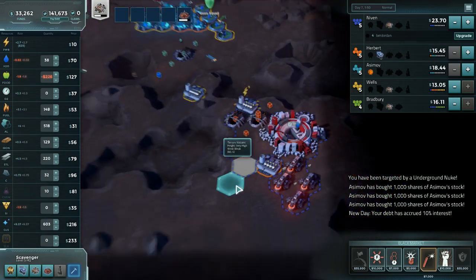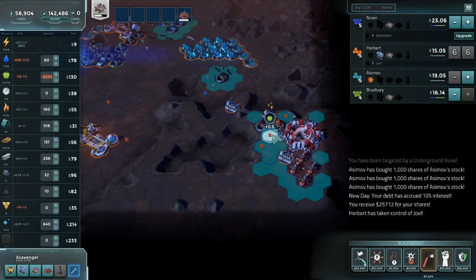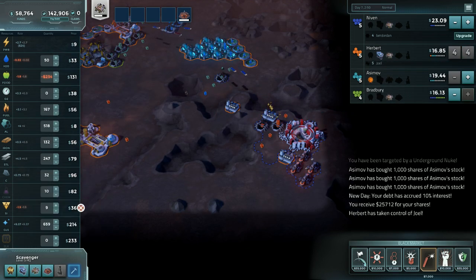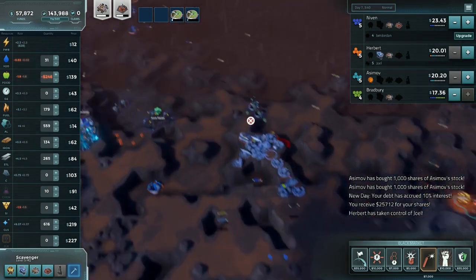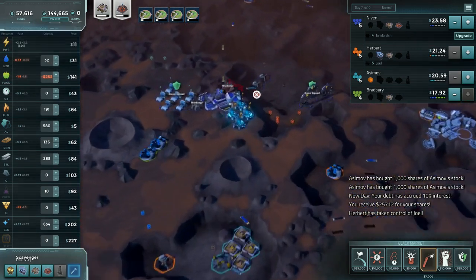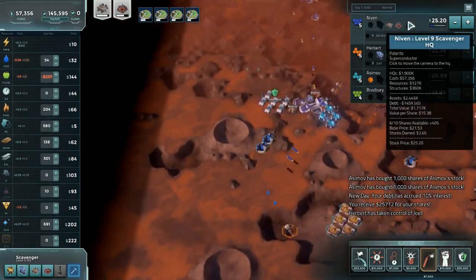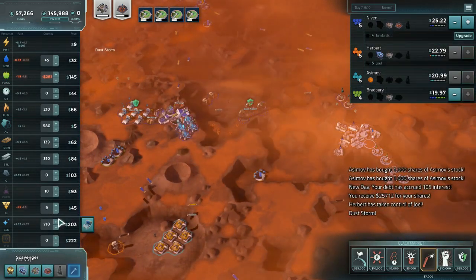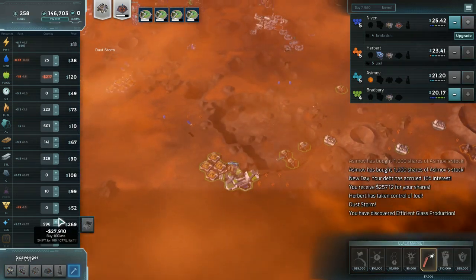I'm really tempted to just go ahead and make the move into farms, even though it's quite expensive with carbon being this ridiculous. We could also move into electronics, but that sounds like a bad idea — once again, carbon's ridiculous. Your stock is being bought. Of course it is — Bradbury wants to finish me off before I buy him out. Guess what? It's going to be a bit more difficult than maybe he was hoping, because if people aren't making glass, I don't have to care.